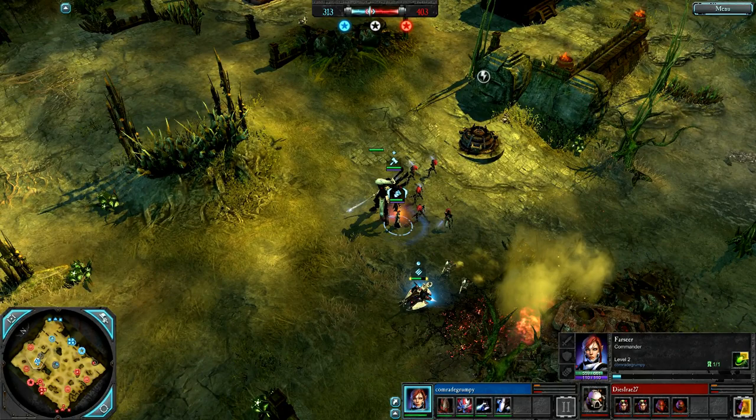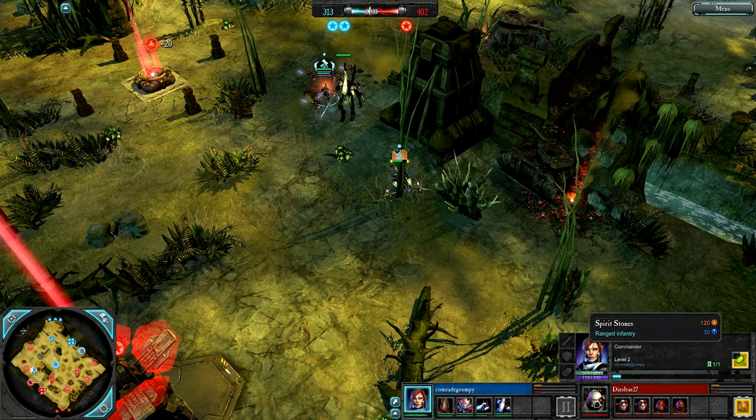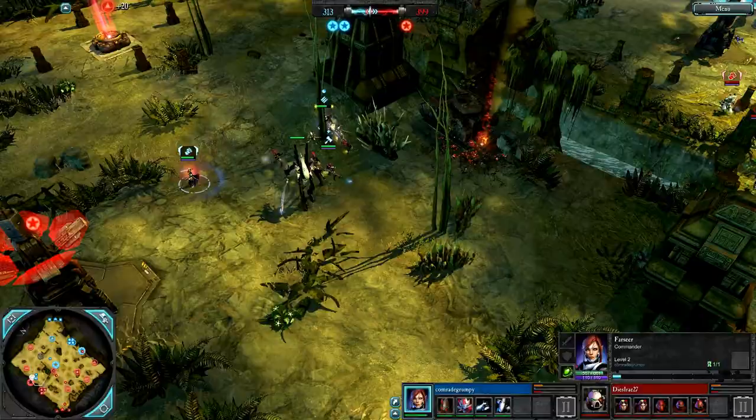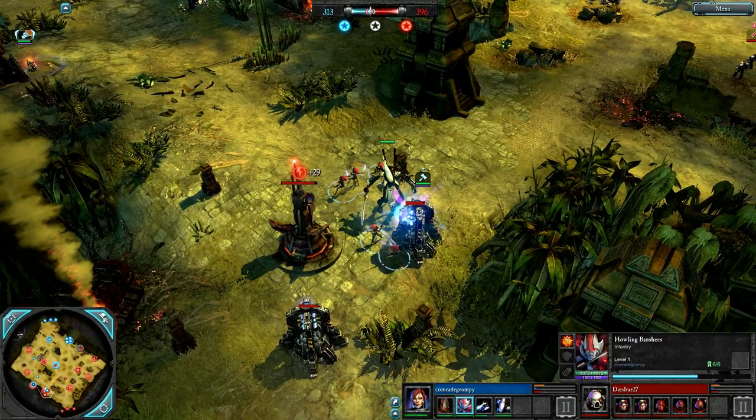It can even get a self-heal in tier 3. The Farseer is getting Spirit Stones — she'll be able to support those Howling Banshees very well with this huge area-of-effect heal. 120 to 30. 313 to 402. Spirit Stones are up; Howling Banshees have their Exarch — you can see her at the front with that heavy melee spear, damaging all targets well. 313 to 396.